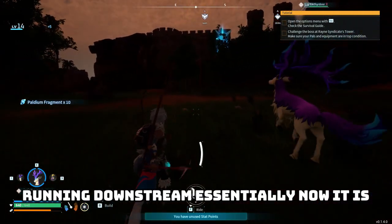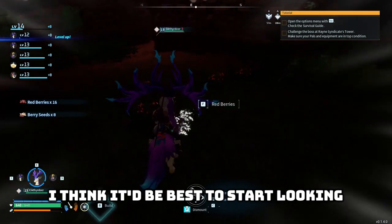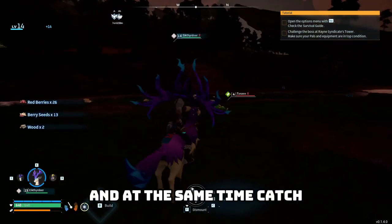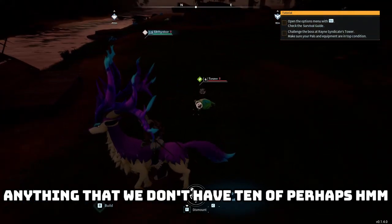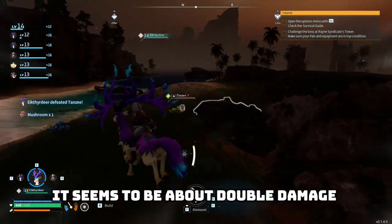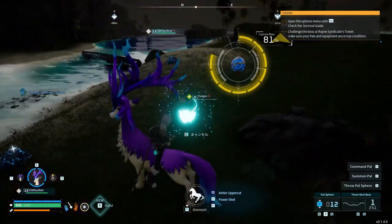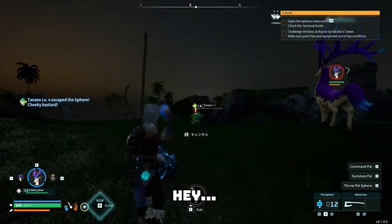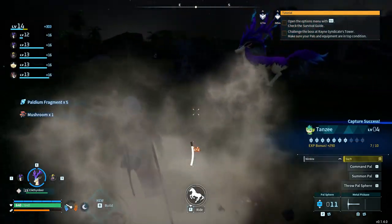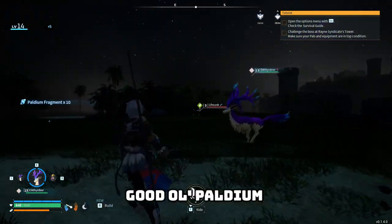It's close enough to night that I should start looking for tombats. We'll explore, do a little massacring, and catch anything we don't have 10 of. If they're asleep you do about double damage — so we'll want to use the bow for sleeping ones. 86% on a catch — good! Another tansy. And some more palladium.